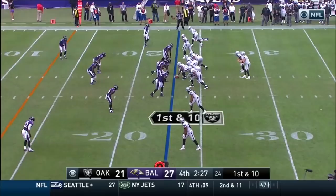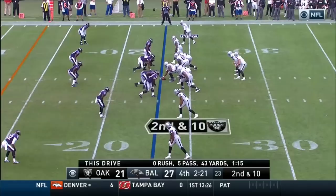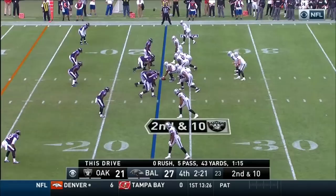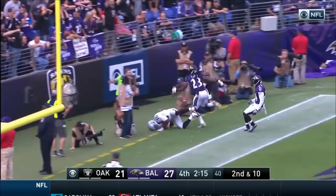2-by-2 formation, Rashard to the right. Carr back — throws for the end zone, broken up. Carr in the gun, 2-by-2, low snap, Derek looking, lobs for the end zone for Crabtree. Did he get both feet down? Touchdown! Raiders — Michael Crabtree did it again. His third touchdown of the game, this one in the back of the end zone — subject to review.